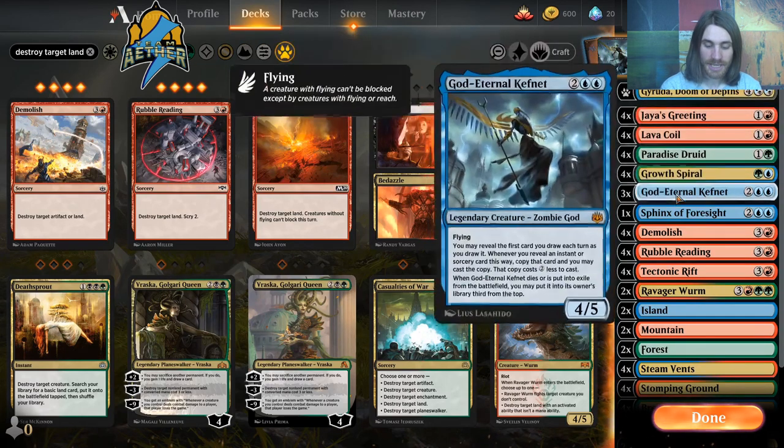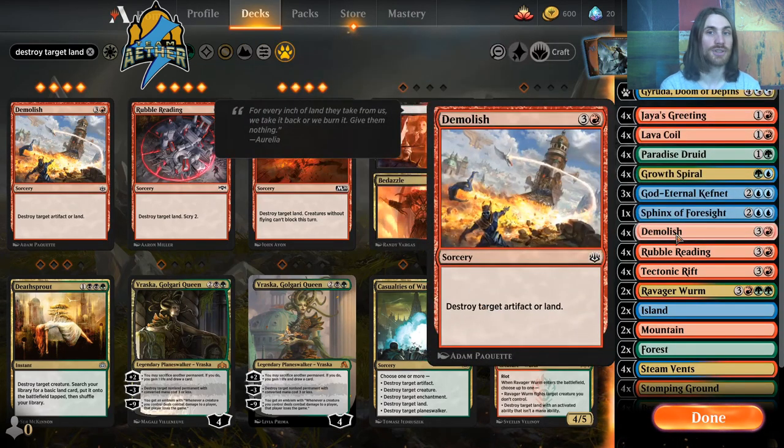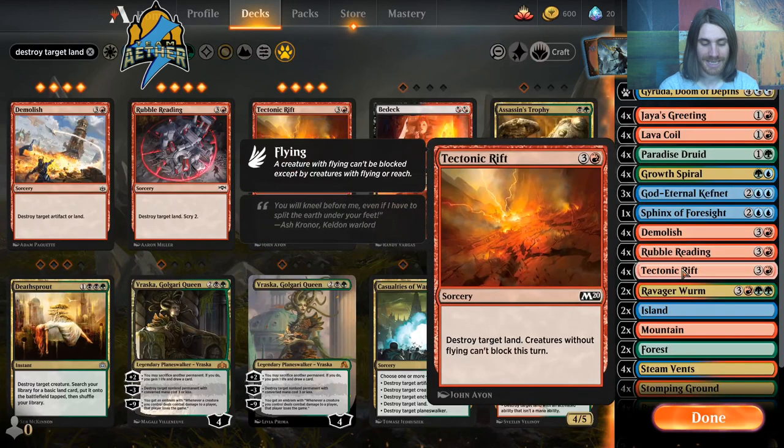As far as land destruction goes, this is actually perfect. There aren't any viable land destruction spells that aren't an even CMC in this format. We have Demolish, Rubble Reading, and Tectonic Rift. They're all CMC 4, and they all say Destroy Target Land.